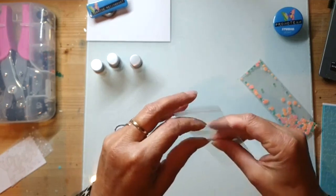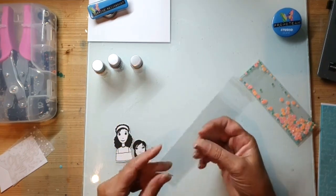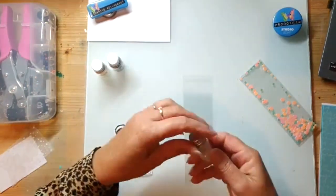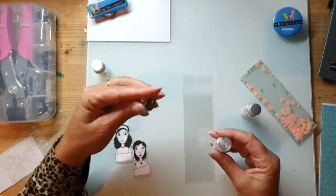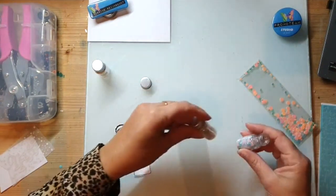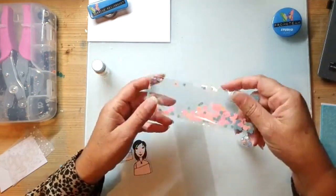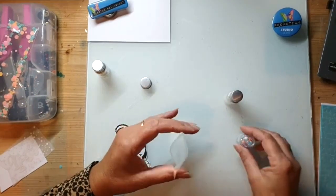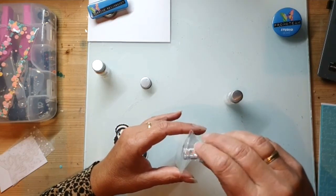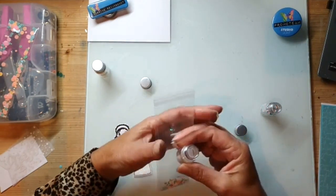En waarom doen we dat? Dan heeft je dingetje iets wat meer stevigheid. Vooral als je dit als boekenlegger gaat gebruiken, is dat wat steviger - anders krijg je echt wel een beetje een slap zakje. Er zit in die kleintjes van die sequins. Dit vertekent trouwens heel erg - want dit ziet er nu oranjig uit, maar in het flesje is het roze. Er zit ook een soort van glitter in en dat blijft eraan plakken. Dit is hoofdzakelijk wit maar er zit ook glitterig in.